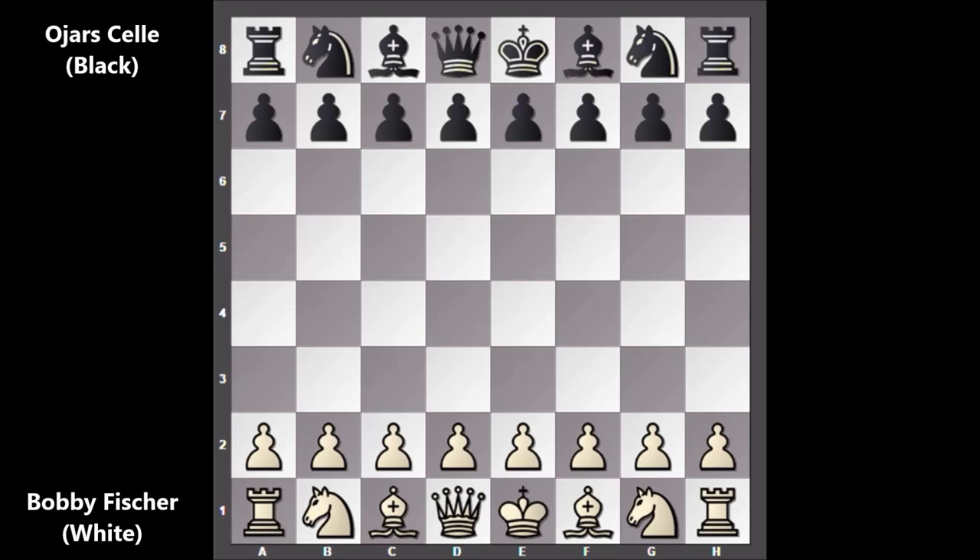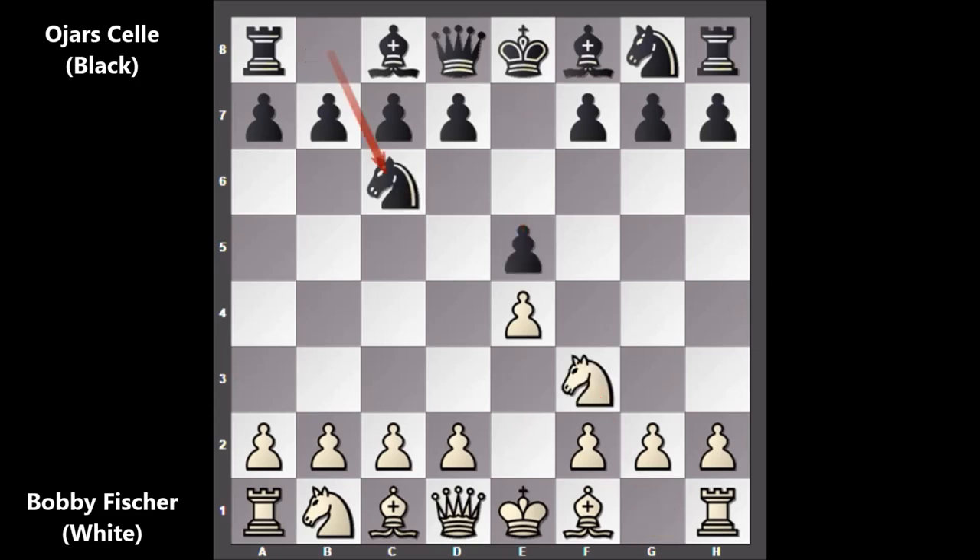Bobby Fischer starts the game with e4, e5, knight to f3, knight to c6, bishop to c4 — the Italian opening. After bishop to c4, here comes bishop to c5, and then the Evans Gambit. Bobby Fischer is playing the old-school opening, following in the footsteps of his predecessors.